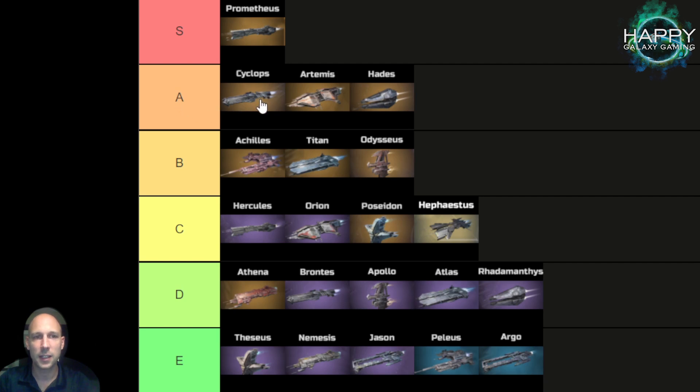Second tier is A tier: Cyclops, Artemis, and Hades. As just shown, the Cyclops is a little tricky — you have to make sure that you keep your fleet above 70% HP for as long as possible to get this buff active for most of the fight.